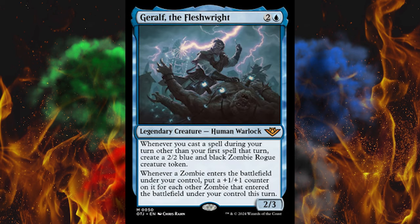Garruk's here because why wouldn't he be — he's the flesh. 3-cost blue, 2/3 legendary creature human warlock. Whenever you cast a spell during your turn other than the first spell that turn, create a 2/2 blue and black zombie rogue creature token. Whenever a zombie enters the battlefield under your control, put a +1/+1 counter on it for each other zombie that entered the battlefield under your control this turn. That could go off awfully quick while just silently assisting an Izzet deck, so I don't like this.